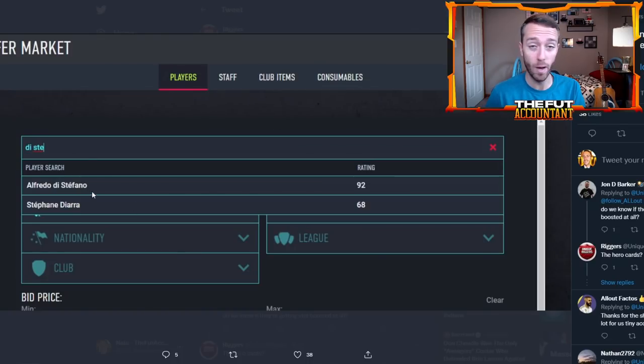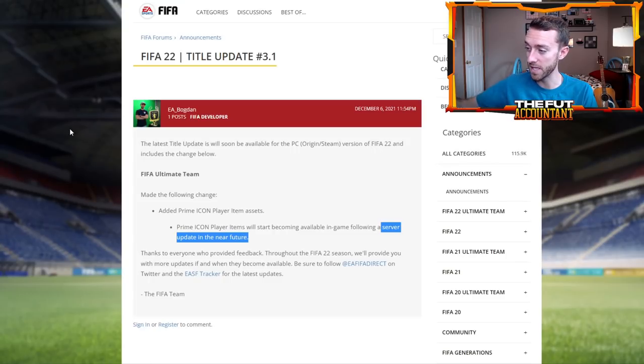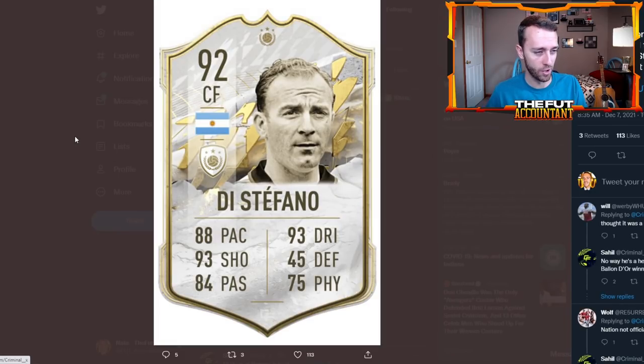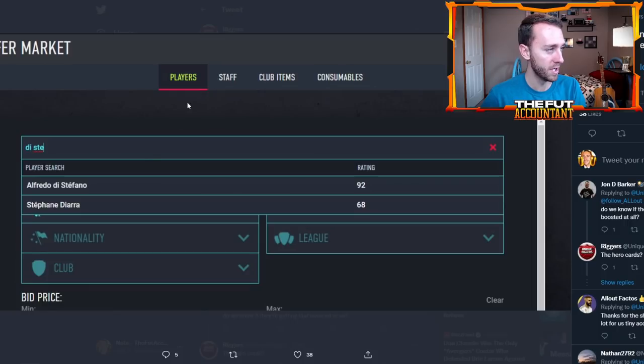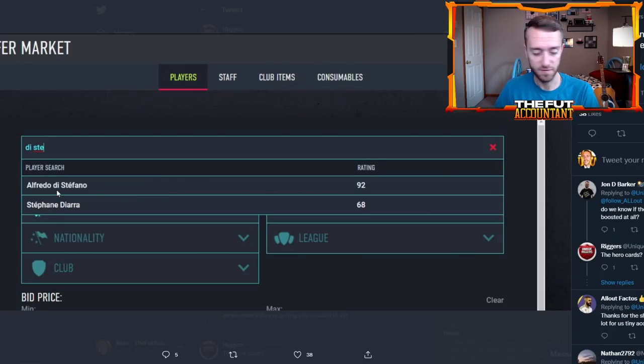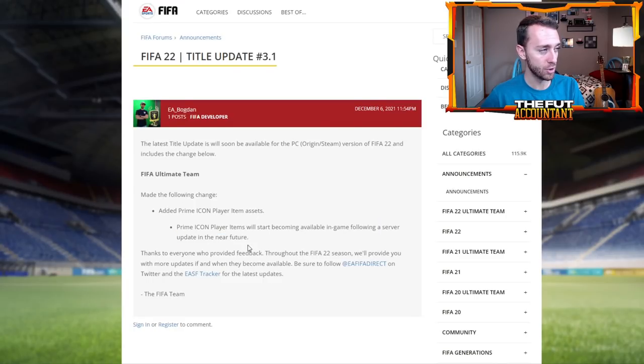I do believe that Di Stefano is going to be released into the game in the next couple of weeks, since it's showing up in the web app. I imagine that is part of the title update that is going to be released and you'll be able to see all of the prime icons searchable on the market. Just like they did with Beckham last year, they would still release a base and a mid version of Di Stefano - or actually maybe just a mid and a prime, because if they release Di Stefano as a prime right away, they would release his mid and prime with no base, since base would be out of packs.